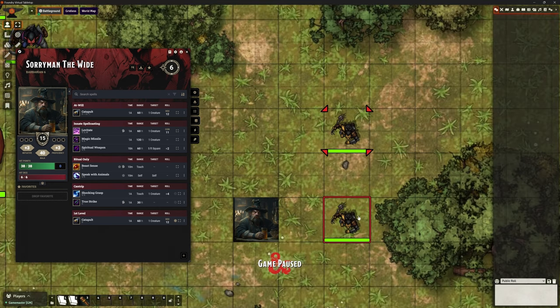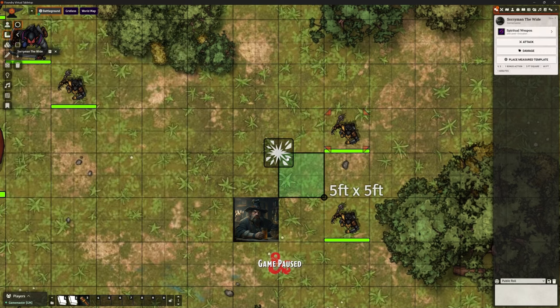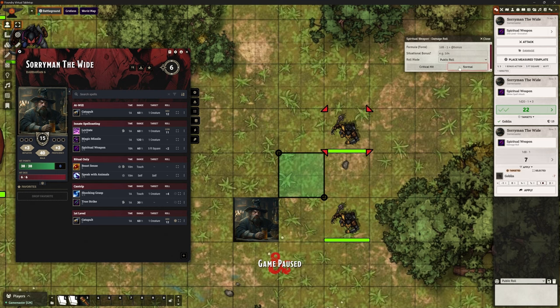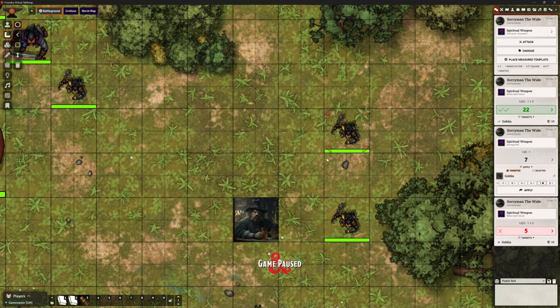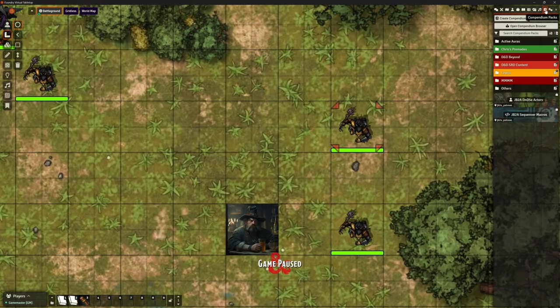Magic Missile basically doesn't work cleanly. What about Spiritual Weapon? If we cast it, it asks me to place a template. I pop it down, it's just a template — I can make a normal attack and do damage. Then on my bonus action I want to move it... and then it makes its next attack. It's not beautiful, it's very clunky. That's not what we want. Chris's Premades to the rescue for both of these challenges.